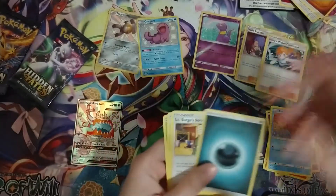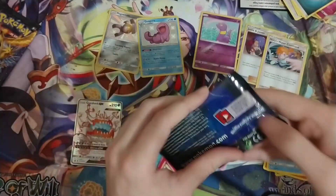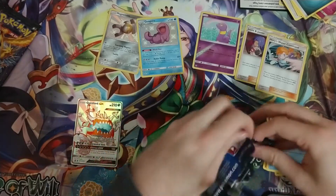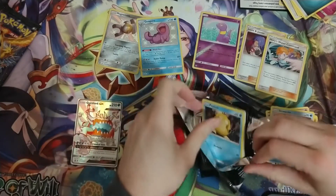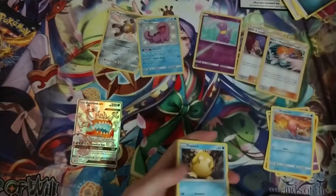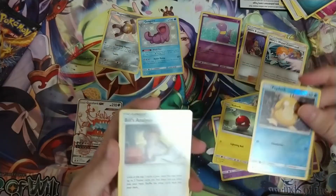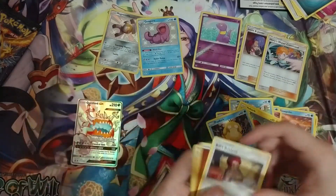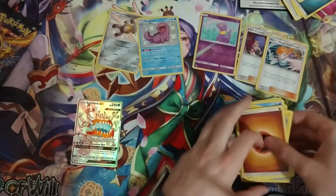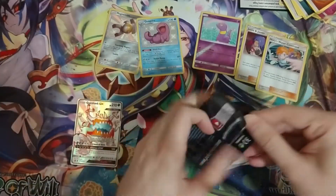And there's Misty's Water — I got a ton of her doing my openings. Guzzlord GX Secret — not Mewtwo, not Charizard, but very cool indeed. Got a Psyduck and another Bill's Analysis. Hopefully that card's still worth a couple bucks, but it also may have gone down to $0.25. I guess I'll find out later.